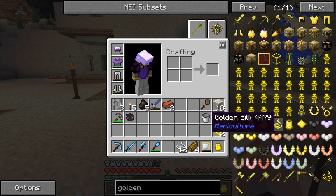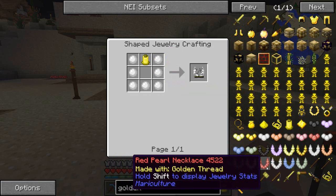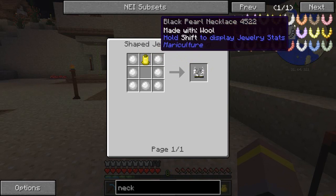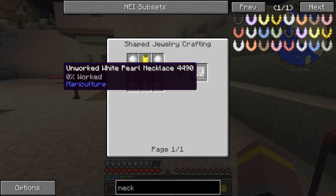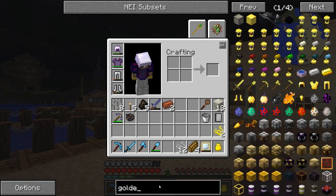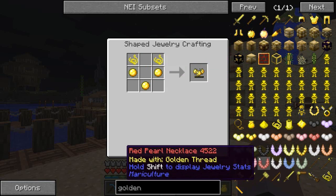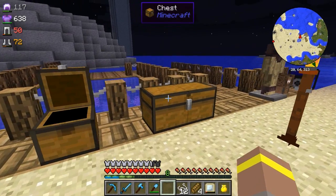We've got two golden silk and this will allow us to make all the different types. We can make the bracelets and the necklaces - you can see from here they're made of different things. Some of these will be made of wool and then these guys are made with golden thread. I think the golden thread is better - and with these we can add the pearls and we'll get ourselves a necklace. The bracelets require three of the pearls and the necklaces require a lot more than that.